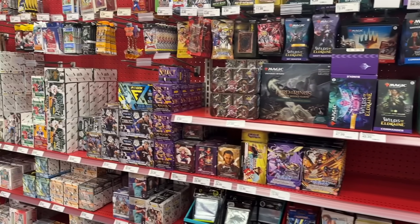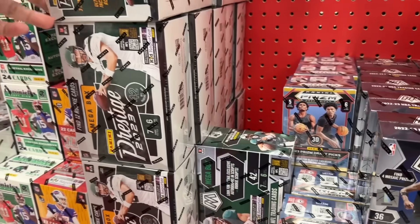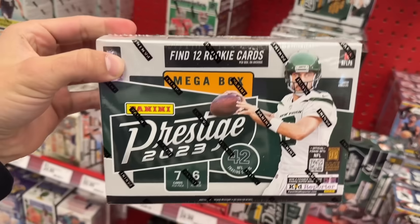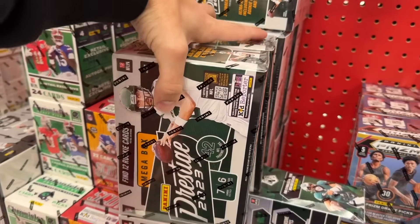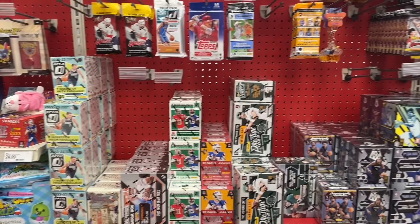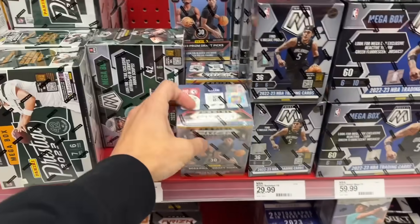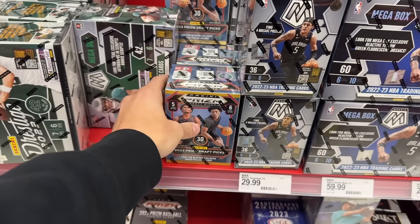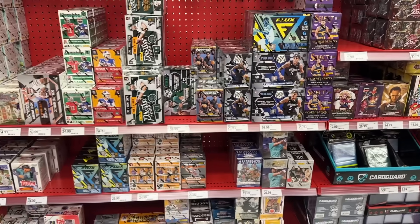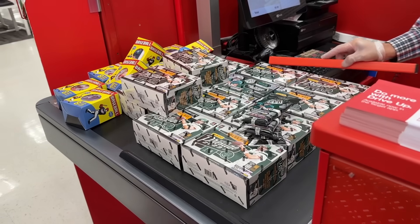We just pulled up to another Target and check out the shelf — we have more Prestige Football mega boxes, close to 12 of them at this restock, so just going to grab all of these. They also have some Mosaic Football value packs, only four of them, so I'll get all of those too. They do have some Prism Draft Picks Basketball, which is a very nice sight, but overall a pretty phenomenal restock here.